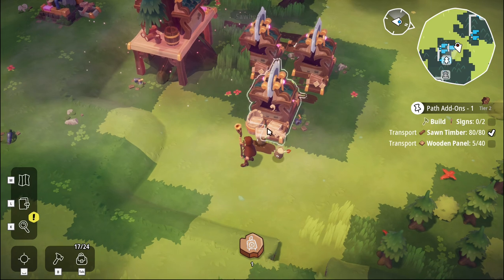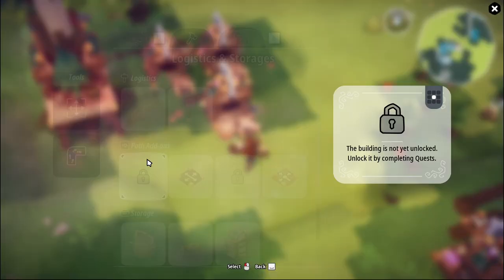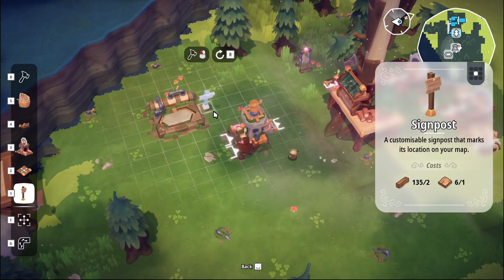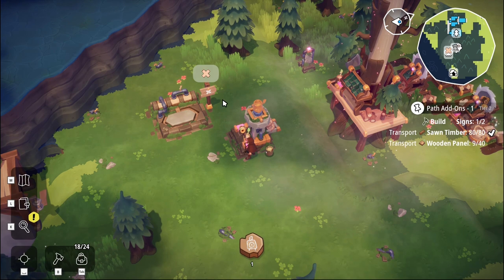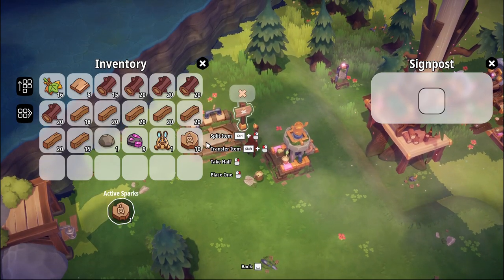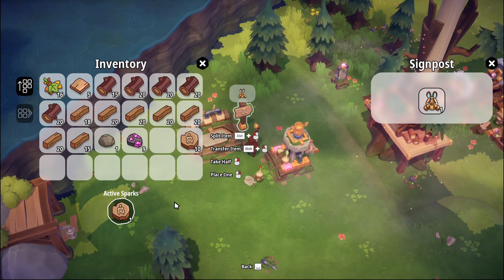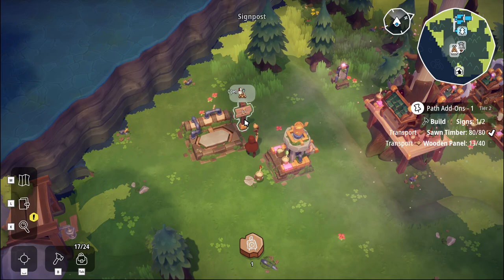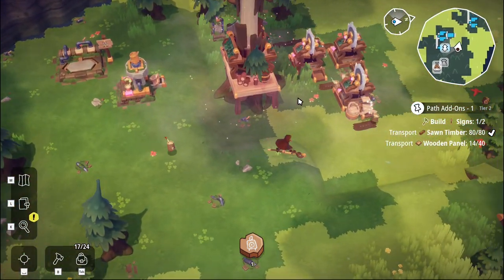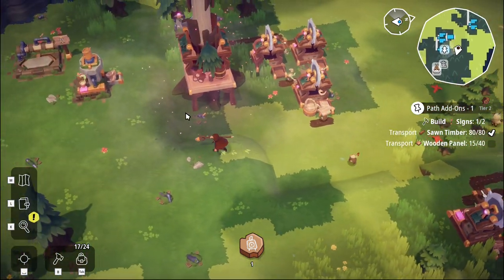We put some signs down and then they show on the map - let's see how that works shall we. Let's grab a couple of panels, build ourselves a signpost, and put a signpost here. I'll put a name on it - it's got a little icon that shows on the map. Awesome, okay cool.